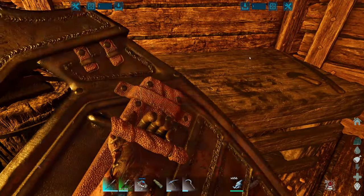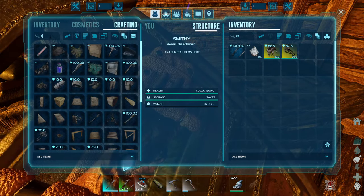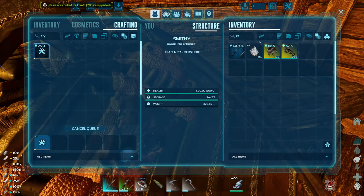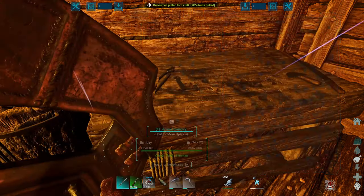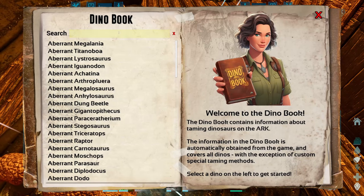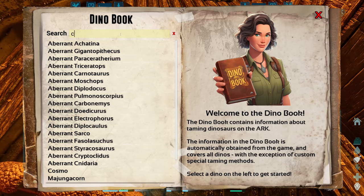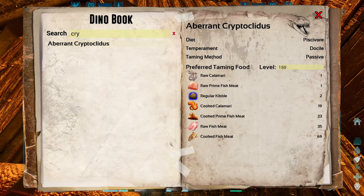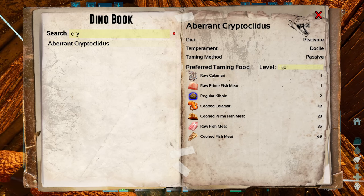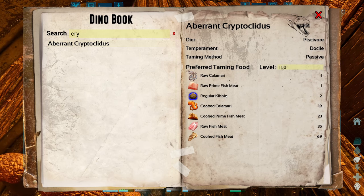Starting out for today, what I need is a Crypto Saddle. I do believe I craft that in my inventory - Cryptoclytus Saddle. Let's pull enough for one and craft it up. Now, these guys are a passive tame as well. And the best thing that you could feed them is calamari, which you get from the obelisk squid. If I get a piece of raw calamari on my server's settings, it will only take one feed at level 150. Which is awesome. And we are on four times taming speed.